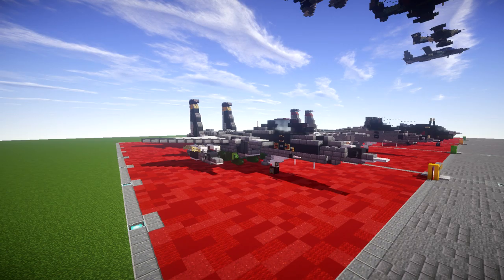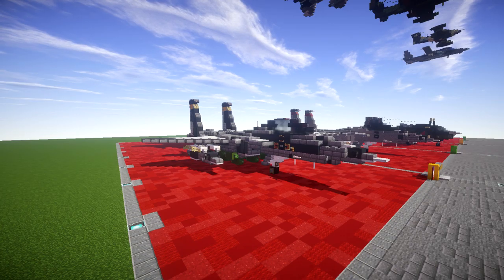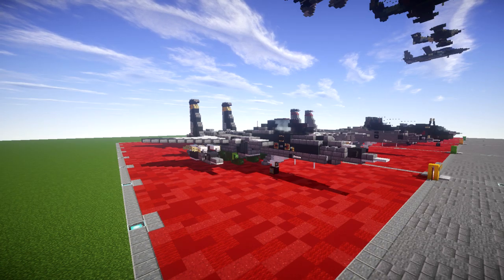The Strike Eagle has been deployed for military operations in Iraq, Afghanistan, Syria, and Libya among others. During these operations the strike fighter has carried out deep strikes against high-value targets, combined air patrols, and provided close air support for coalition troops.